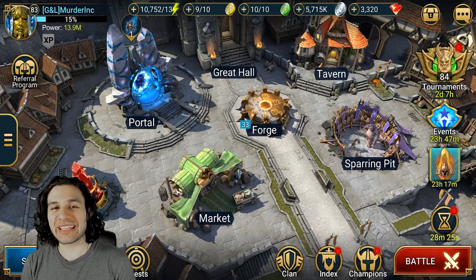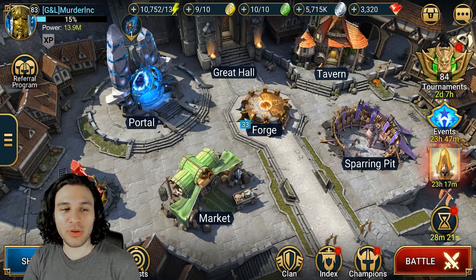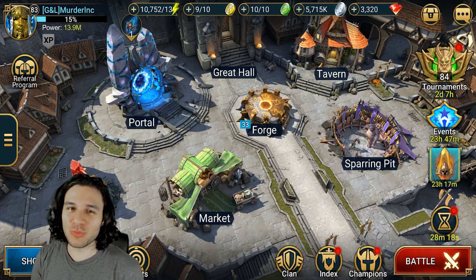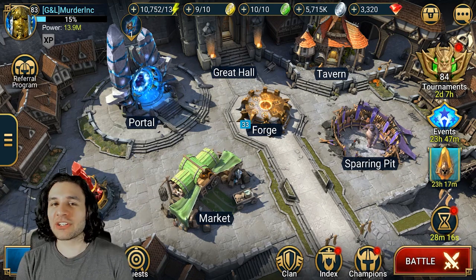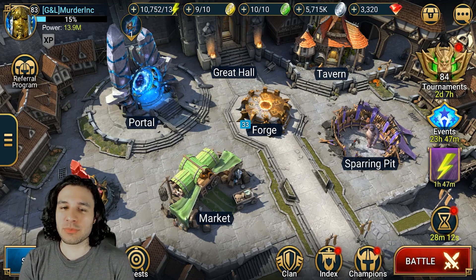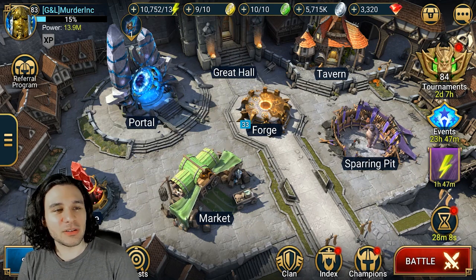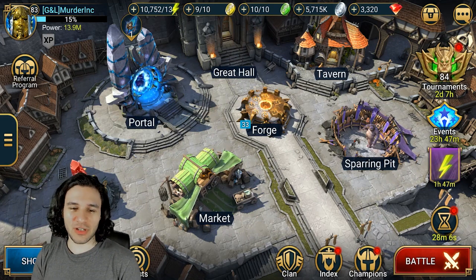What's going on guys, it is Murderink here back with another Raid Shadow Legends video. Today I have a really fun one for you. There's only so much you can really do in the arena — I've done the ghost second thing, I've made a tanky team, I've made fast teams before, I've used the double hegemon, and I've been trying to think of what we can do that would be really fun.